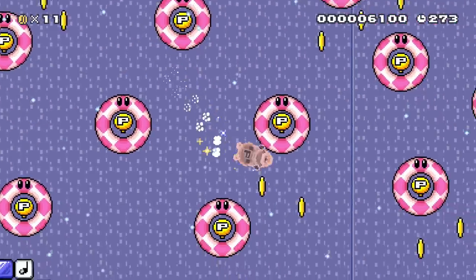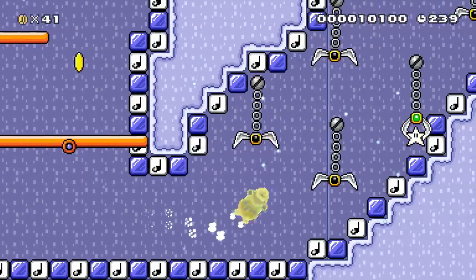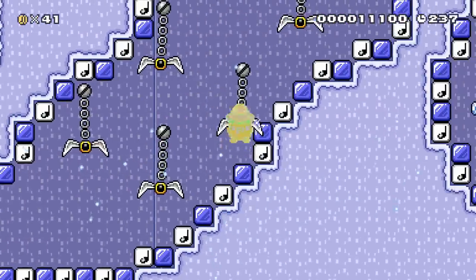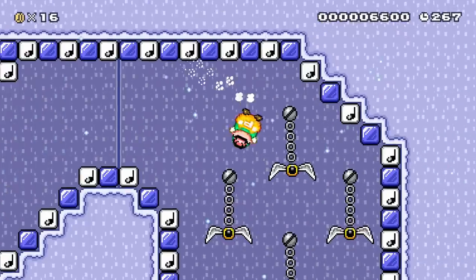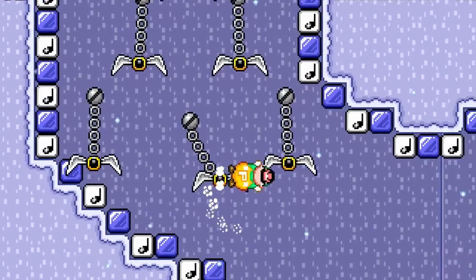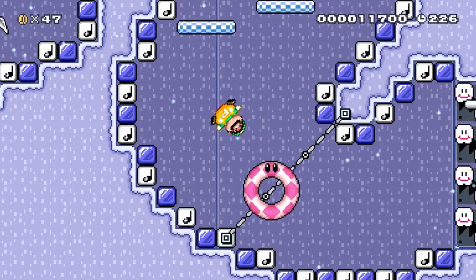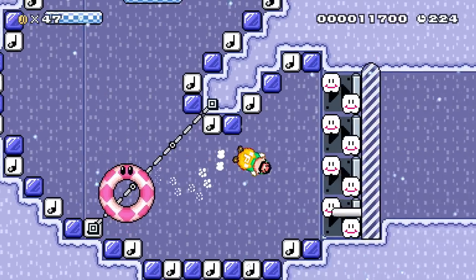Racers must avoid obstacles like bumpers to keep their momentum. Luigi also added stars and claws that racers can grab to move with extra speed. He must be careful to not get caught by the claws himself because they will slow him down. Luigi must quickly push past the seesaws and the falling platforms to master this course and get the world record.